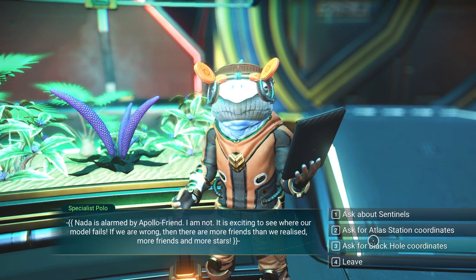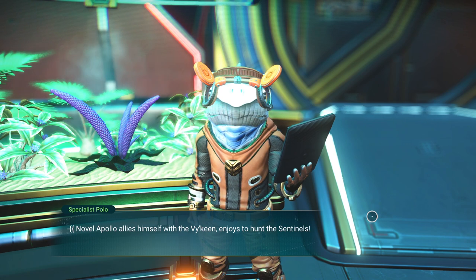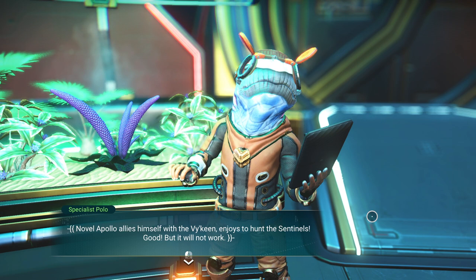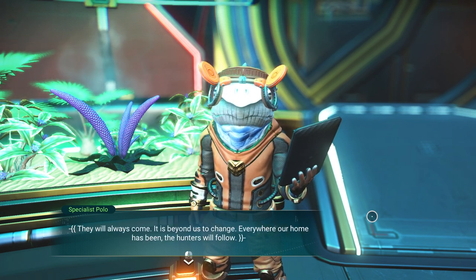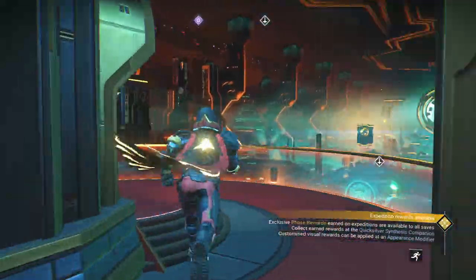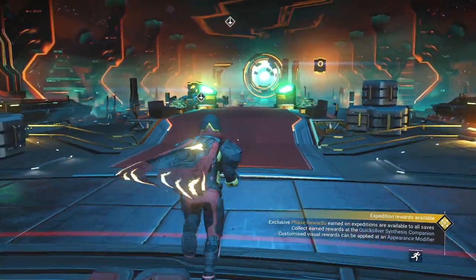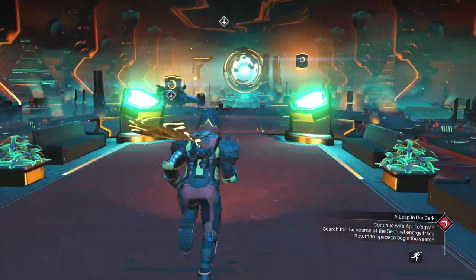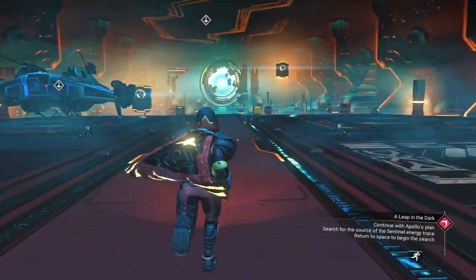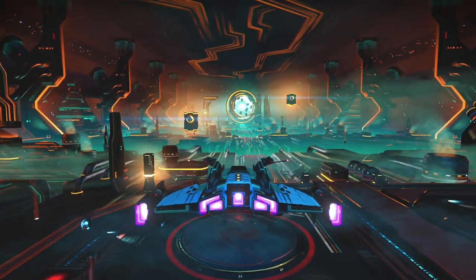Nada is alarmed by Apollo, Apollo friend. I am not — it is exciting to see where our model fails. If we go wrong, then there are more friends than we realized; more friends and more stars. We're going to ask about the Sentinels. Novel Apollo allies himself with the Viking and enjoys to hunt the Sentinels. Good, but it will not work — they will always come. It is beyond us to change. Everywhere our home has been, the hunters will follow. Very interesting, isn't it? The storyline is actually pretty deep — they have had seven years of practice to do this and they're coming up on their anniversary soon. Continue with Apollo's plan: search for the source of the Sentinel energy trace. Return to space and begin the search.